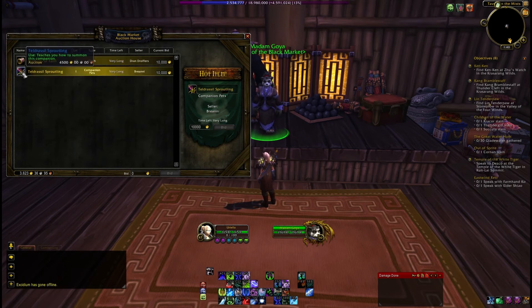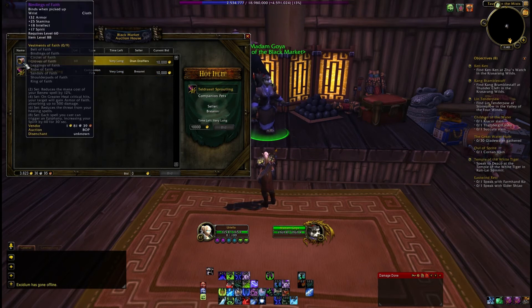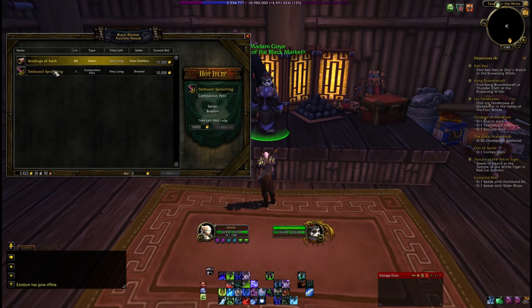But you can see we've got the Teldrassil Sproutling — an Alliance Tournament Pet — for 10,000 gold. Now I'm not sure if anybody is willing to pay that; there's probably a couple on your Auction House for less than that. But there's actually Tier 3 Priest gear here as well. Now these can rotate, so you really need to keep an eye on this if you want something special.